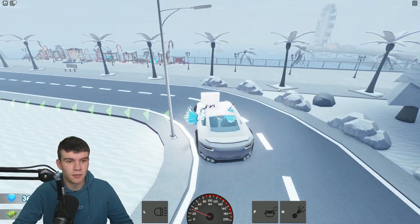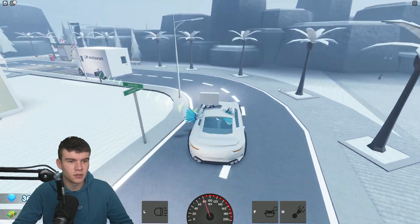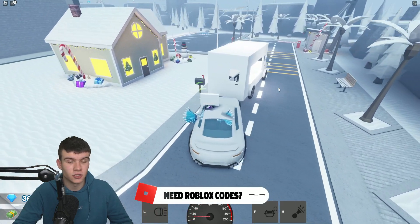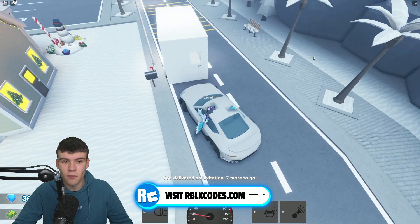Let's go along here. The house is just over here, so yeah, we're going to deliver this one over here. There we go — seven more to go. And to find these seven, it is quite easy.